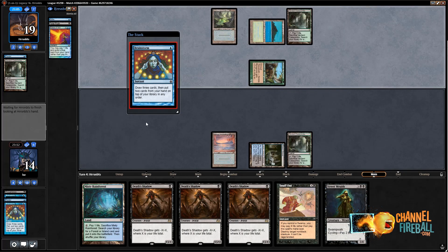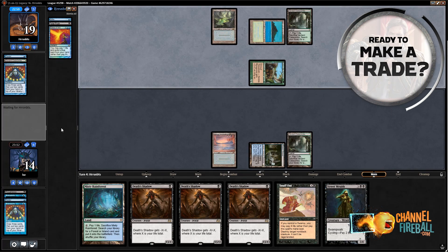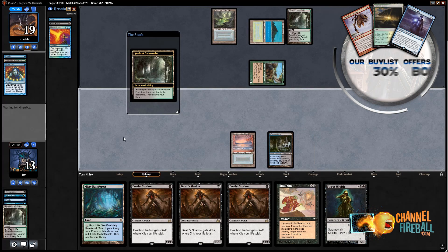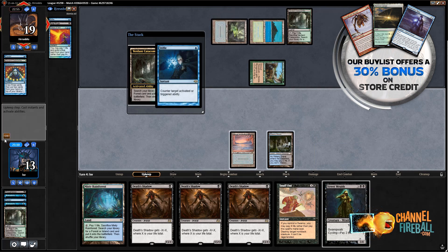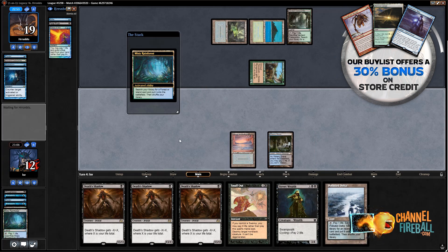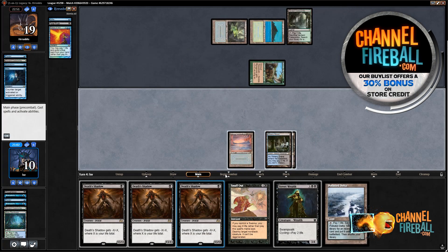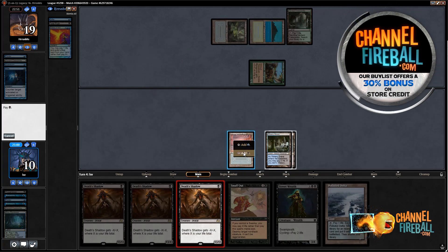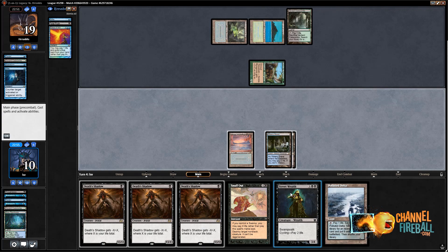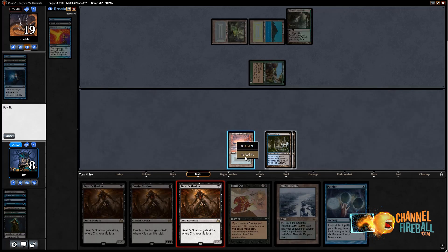I took their Ponder hoping to make it so they break off for a turn, and I think they did — drawing Nimble Mongoose was not that good for them. But now that they drew Brainstorm, that effort's been kind of undone. Upkeep, Fetch — they kept the Stifle, I can feel it. Draw, play a land, Fetch. Let's get an Underground Sea. Down to 10. Let's just play three Death Shadows. I could cycle Street Wraith but I don't think that's going to change my plan.